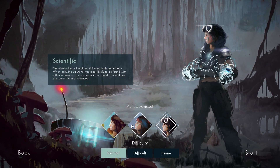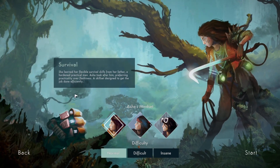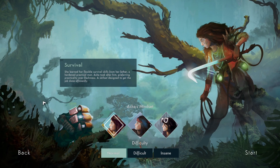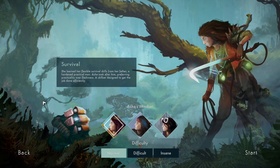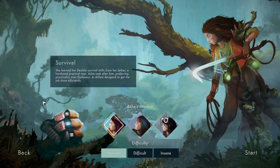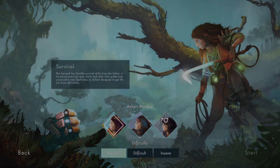I'm gonna play as somebody else because I want to try something different, so we're gonna be playing as this survival one — Aisha. She learned her flexible survival skills from her father, a hardened radical man. Aisha took after him, preferring practicality over flashiness, a skill set designed to get the job done effectively. We'll be playing on normal difficulty.